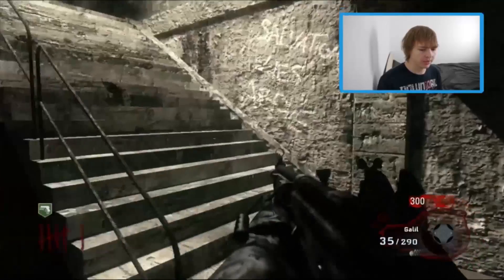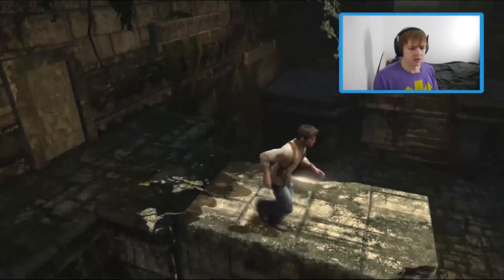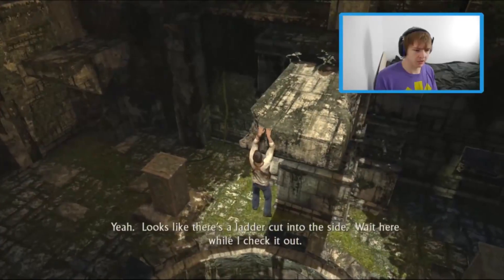I've got the Commando, AUG, and the Galil. I'm gonna try out the Commando for a change. Can we just jump straight down? I'm guessing maybe I shouldn't be doing that.